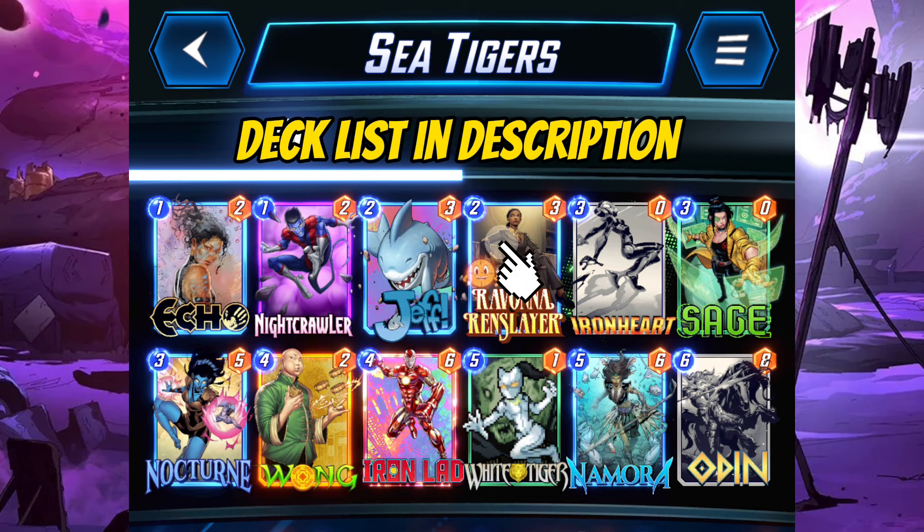we are going to play this Sea Tigers deck with the underrated Atlantean Nomura. The main strategy for this deck is to play Nightcrawler, Jeff or Nocturne on two different lanes, then buff them multiple times with Wong, Nomura and Odin to have some crazy power to win the game.